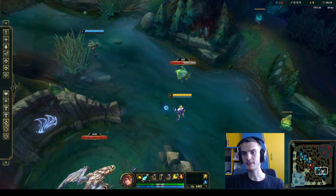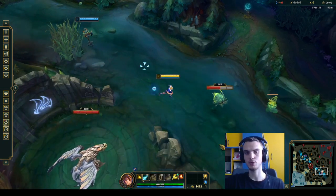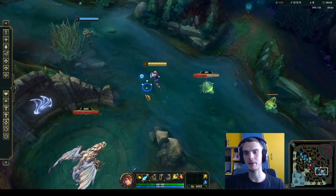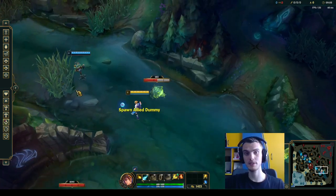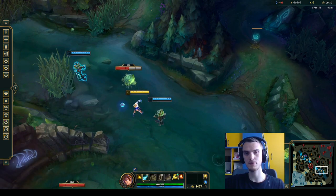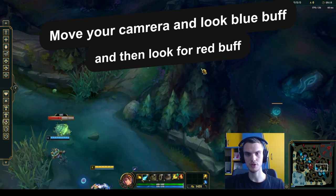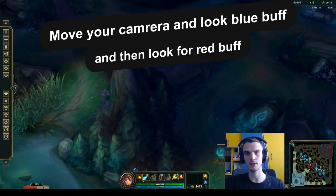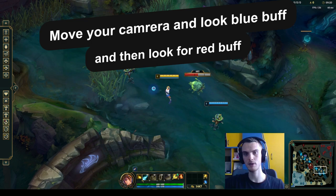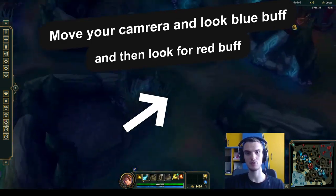The second drill is a little bit more complex and maybe some of you won't be able to do it — it's pretty hard in my opinion. Let me know in the comments if it's actually that hard. You basically have to place two Dummies very close to each other and do a drill I call the blue buff / red buff drill. You basically have to look at blue buff very fast, spacebar really fast — it has to look like this. It looks simple but in practice you have to be very precise.